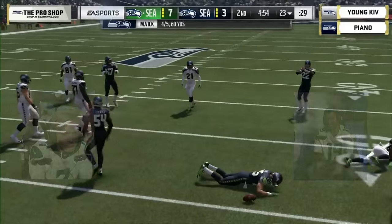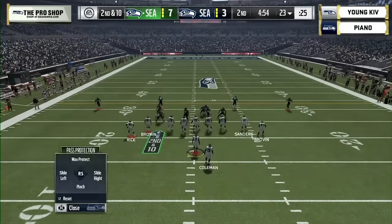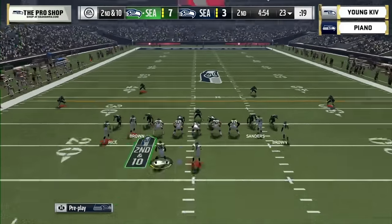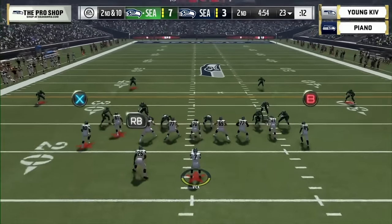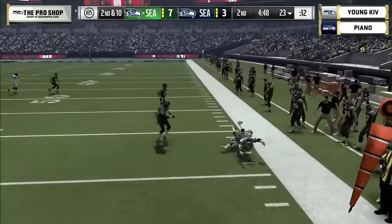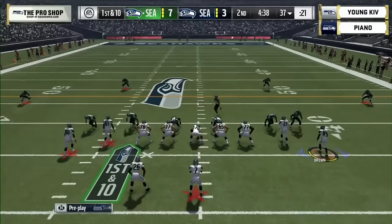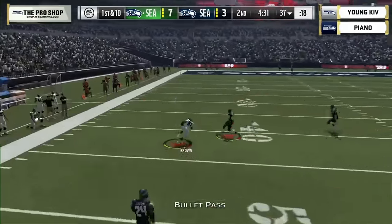First and ten, Kev in the gun. He's got a little out route — Antonio Brown cannot hold on, second and ten. Kev in that tight gun formation, Vick in the gun with receivers on both sides. He hits Jerry Rice — the GOAT — on a crossing route for about 12 yards. Nice pickup: he reads it like a book, hits Rice on that under route. You definitely want Jerry Rice in your roster.